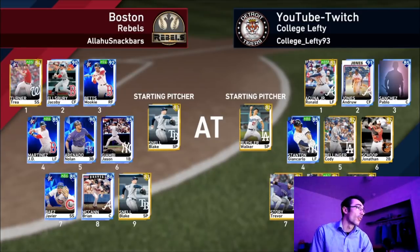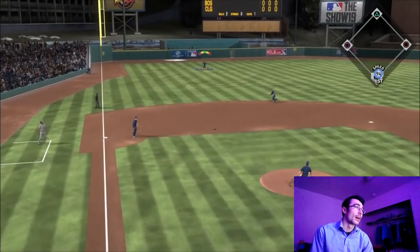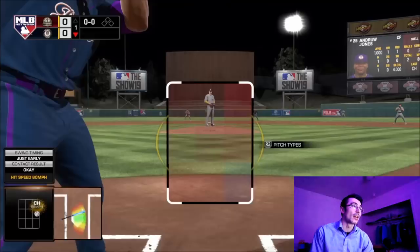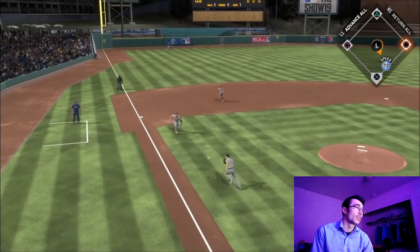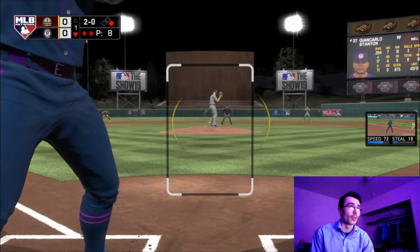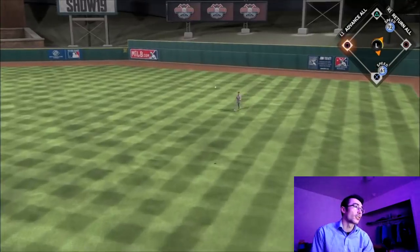In the next game we have Walker Buehler on the mound facing Blake Snell. The opponent has Trey Turner, Jacoby Ellsbury, Mookie Betts, JD Martinez, Nolan Arenado, and Javier Baez — mostly diamonds. Ellsbury sends one deep to left field but Acuna tracks it down. Andrew Jones, who only had one at-bat so far and hit a home run, taps one to the pitcher, but the pitcher takes a weird route and can't make the play — infield base hit.